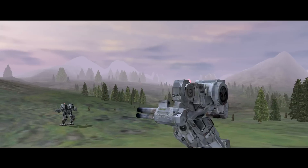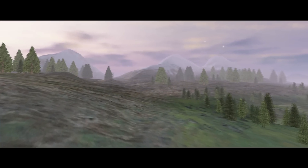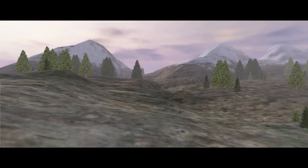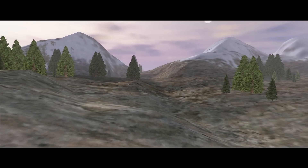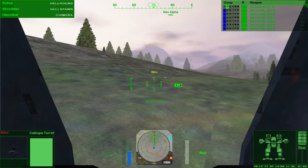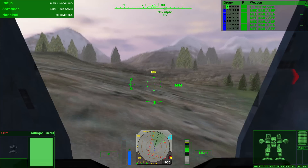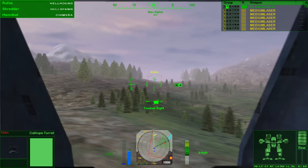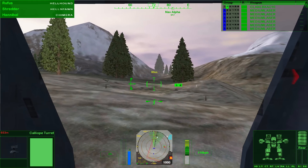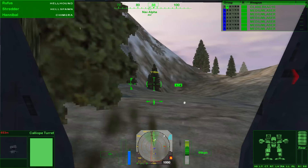Initial recon of the base spotted a hole in the turret defense grid north of the complex and east of our current position. If you head directly to nav point alpha you should get a good approach on the base without triggering their defenses. At least one of the defending mechs has a Beagle active probe and has been on perimeter patrol — Bird Dog went power down and radio silence an hour ago. Okay Spector Lance, form up on me and give a ready report. Intel reports we're up against Burr's Black Cobras — a hodgepodge merc unit with mixed medium and heavy lances. All reports indicate only their medium assets are in the area, but you never know. Stay sharp.